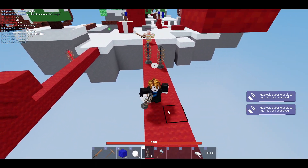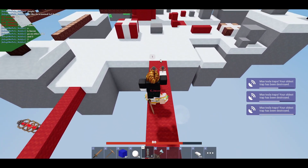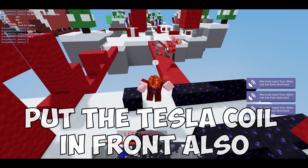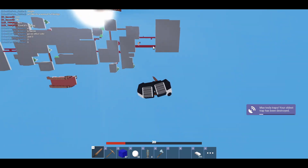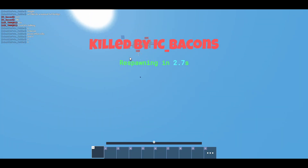You're gonna want to place the Tesla Coils first and try to place one behind the opponent. There we go — this slows them down and we can just finish them off like that. They fell off too, but it still counts — you get what I mean.